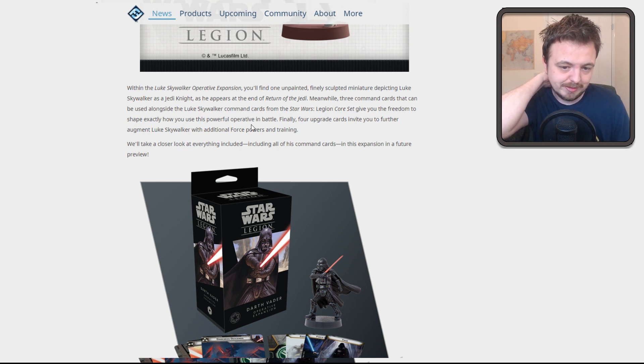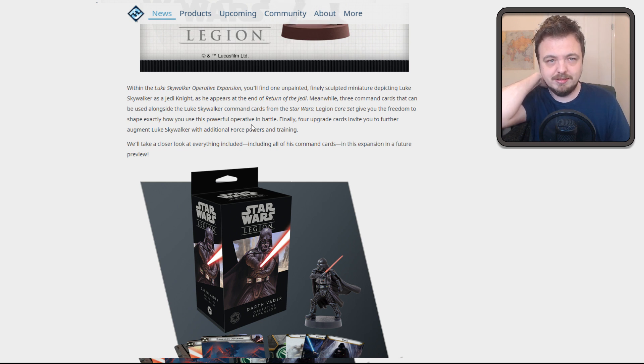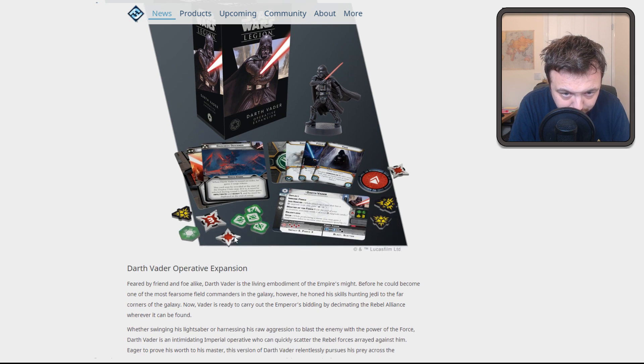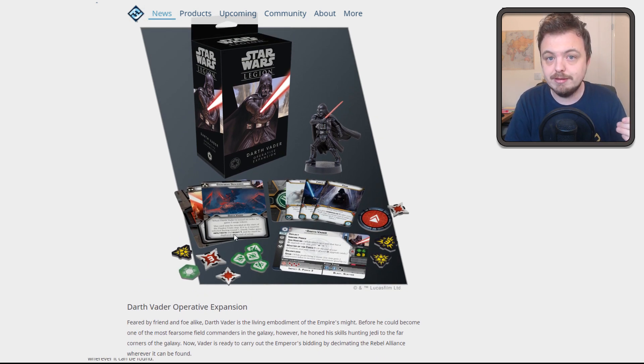It'd be nice if you could take all six — it would make, like, a Luke-Leia list with all six command cards. And then obviously we've got Vader. The main thing here is this three pip, which we don't actually get a full version of. Basically, I think you play it in the deploy unit stage — you use this command card in the deploy unit stage and then you gain Infiltrate and Scout 1. But Infiltrate on the original core set Vader could be hype, right? Just getting him range two away from somebody, right up in their faces.